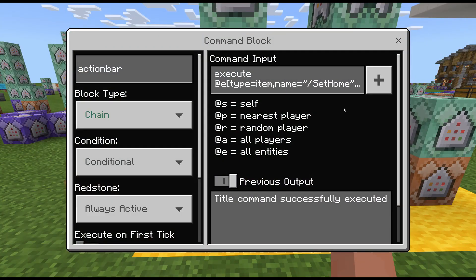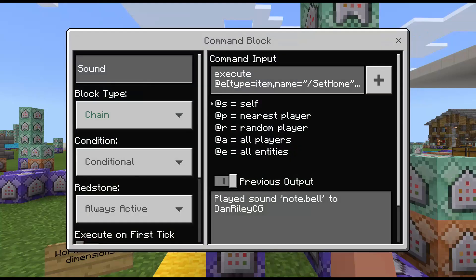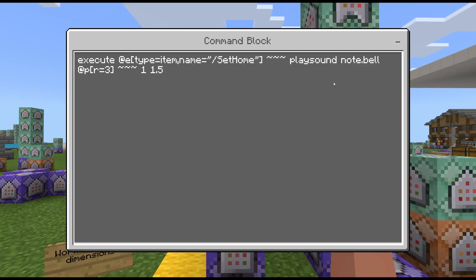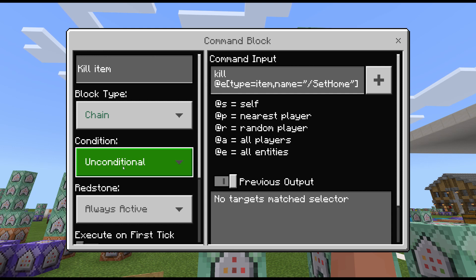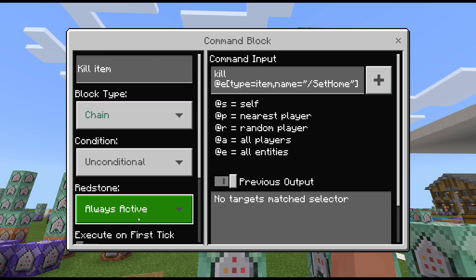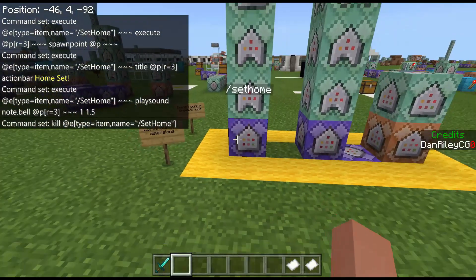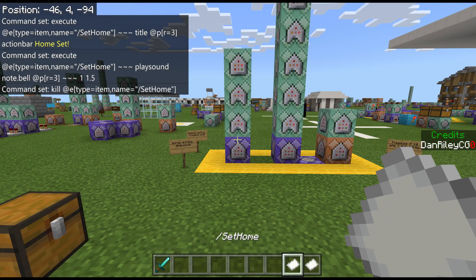Next, chain conditional always active — we're issuing a message and sound to the player so they know the system worked and their spawn point was set. Chain conditional always active plays a sound to the player, affirming the system worked. The last block in this chain must be chain unconditional always active — make sure you don't mess that up — and this destroys the item. That first set of commands is responsible for just the set home item.